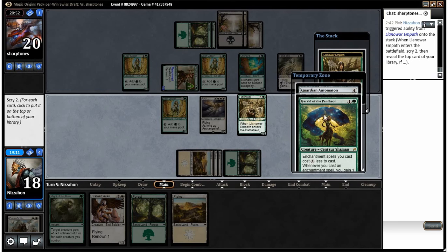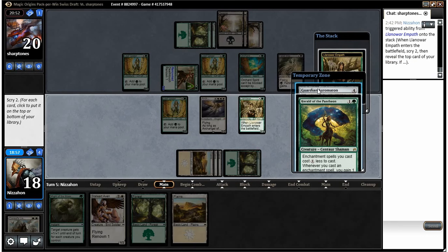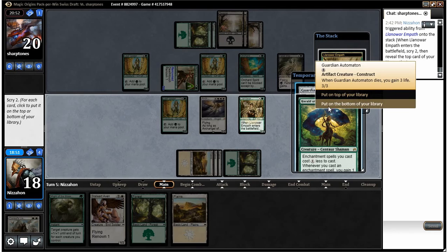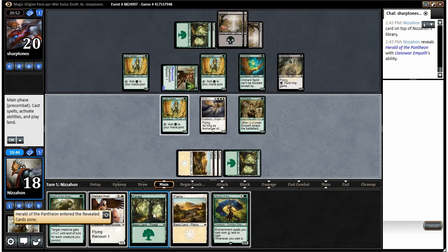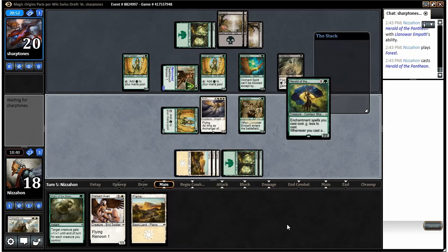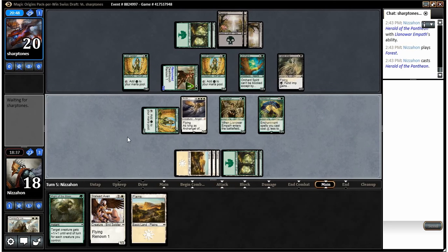Automaton seems good right now. I can play Herald of the Pantheon right now, which is relevant. Do I want to draw the Automaton next turn? Not as much as something else, but it's better than drawing a land at this point. We'll put it on top, play a land, and play Herald of the Pantheon, then end our turn.